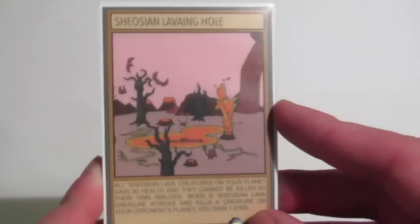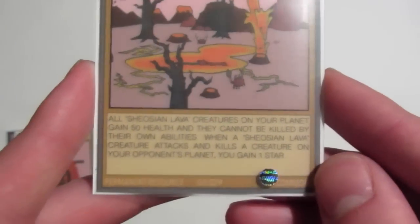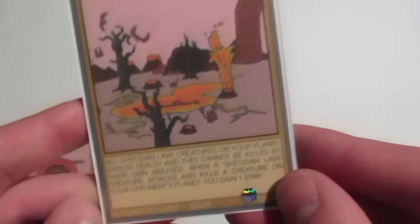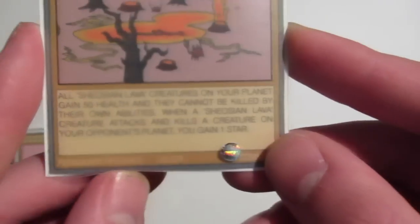The first one we have is Shiosian Lava Ring Hole — it's like a watering hole, but with lava. In the artwork you've got some bats, a crocodile in the river, some crabs, and a big behemoth's foot. This card is a permanent resource and it's also a common. It reads: All Shiosian Lava creatures on your planet gain 50 health — which is good because they generally have lower health than power — and they also can't be killed by their own abilities. This also makes Panther really, really good: 280 power and 260 health becomes 310 with Lava Ring Hole, and you'll have no bad repercussions. Also, when a Shiosian Lava creature attacks and kills an opponent's creature, you gain 1 star — perfect for playing stronger creatures like Crocodile and Behemoth.